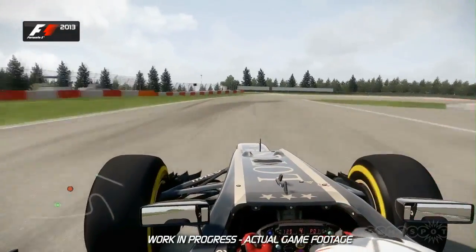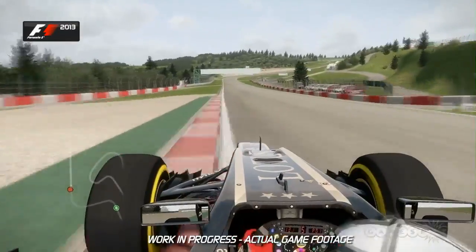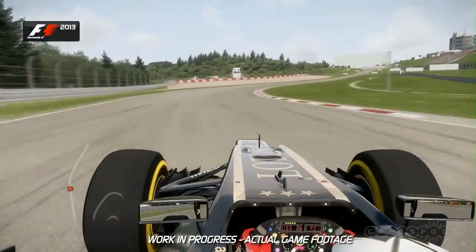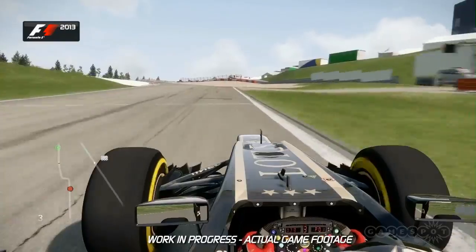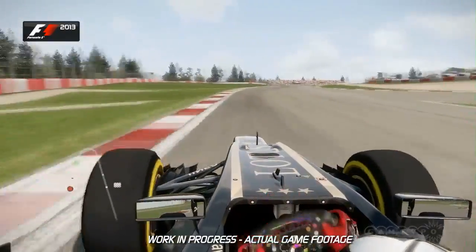You can use the exit curb and then swing the car over to the right-hand side at turn 12, and again use all of the curb on the exit to maximize speed on the next straight through the flat-out right-hand kink at turn 13. Get the car to the right-hand side and brake again just after the 100-metre board. Don't be too greedy around this final tricky chicane — it's easy to overdo it and lose speed.